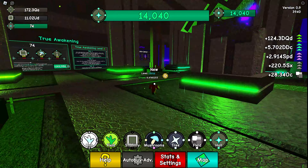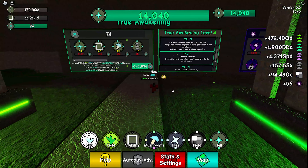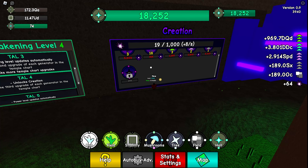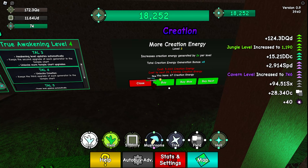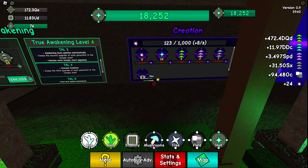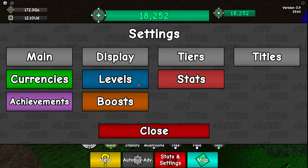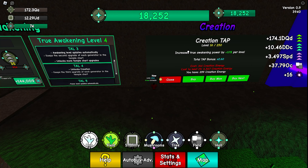I did some offline grinding and obtained true awakening level 4. With true waking level 4 we unlocked the creation tab. It's like a slow star board — we can't do too much with it yet. The first unlock is more creation energy, the next is more tap, more jungle XP, cavern XP, and intersection XP. We just got to keep monitoring the stats.